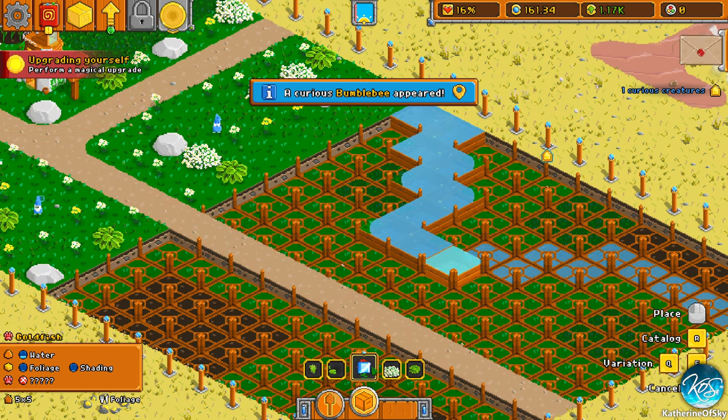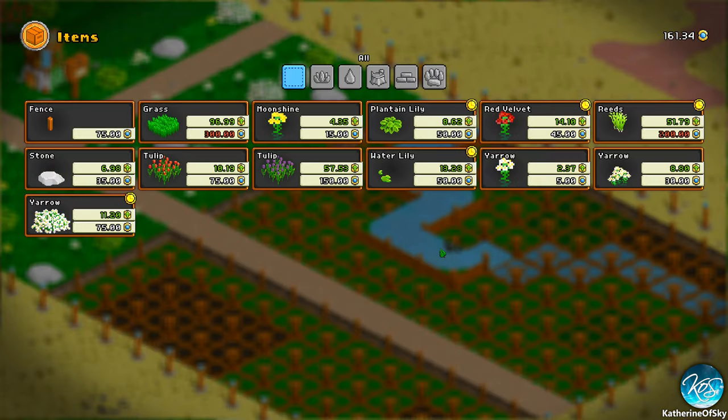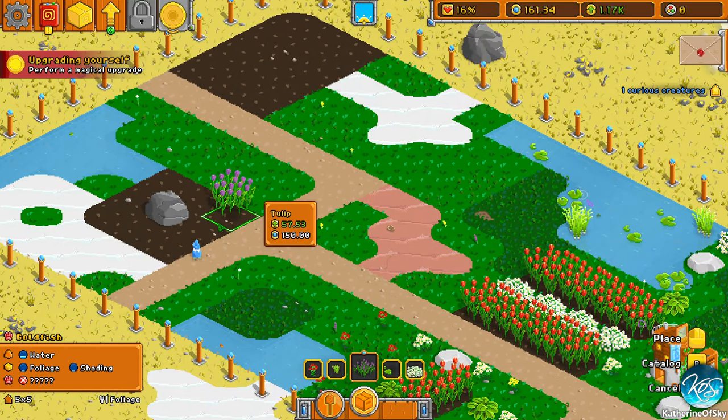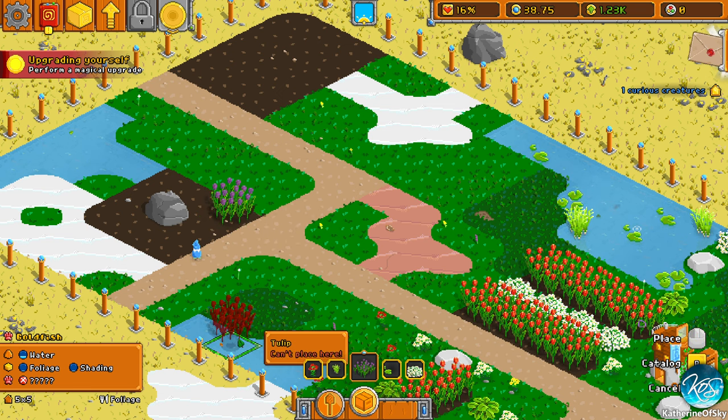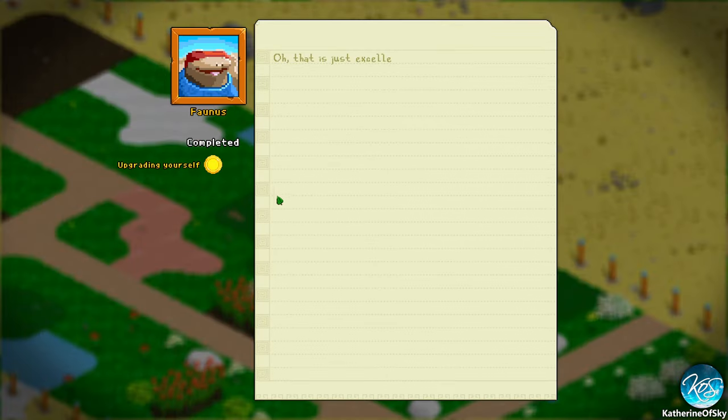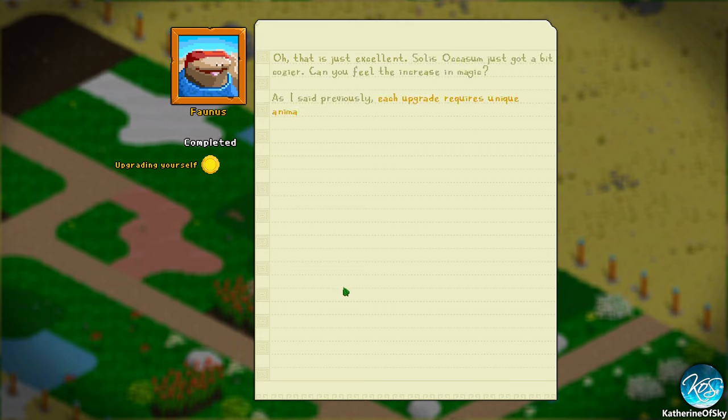This is the part of the game that really is like, oh God, why? I want to plant these tulips here. Maybe I can only afford one, but still — extra money. Oh, this is just excellent. Solus Acosum just got a bit cozier. Can you feel the increase in magic? I sure can.